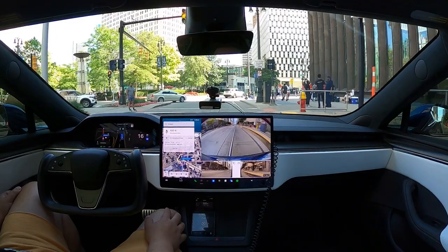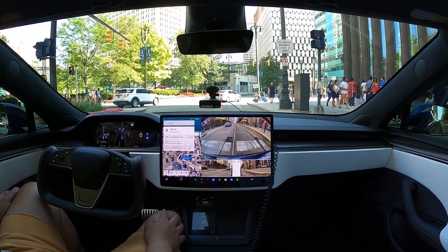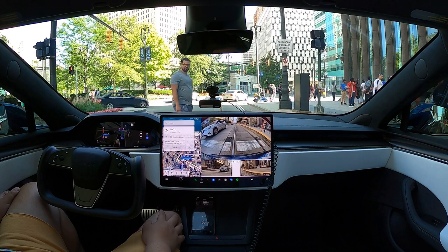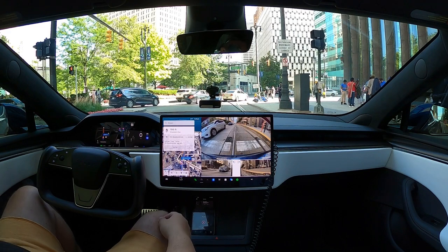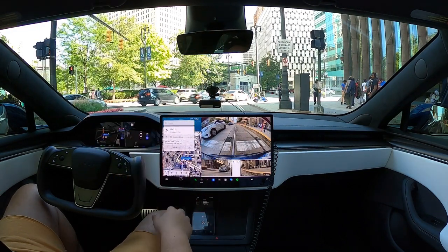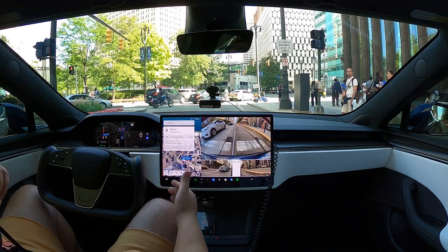Hard yellow brake here. So now this is interesting — it stopped like it was supposed to and let this gentleman go. But now the issue is, how is it going to know when to go? Because it's so underneath the light. How's it going to know it's green? Like, I have to literally look up into this awesome roof — I have a glass roof above me — and it literally has to... how's it going to see? I might have to push it through here.